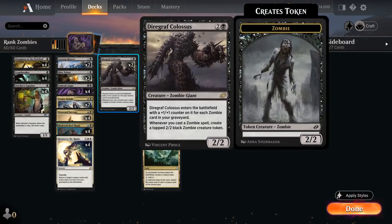At three mana, I'm trying out two copies of Diagraph Colossus, a 2/2 zombie that enters the battlefield with a +1/+1 counter on it for each zombie card in our graveyard, so it can potentially be quite large. Whenever we cast a zombie spell, we create a tapped 2/2 black zombie creature token, so it can help us go wide and enable our various other zombie synergies.